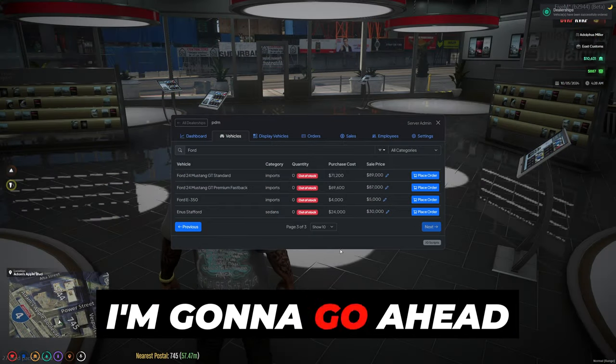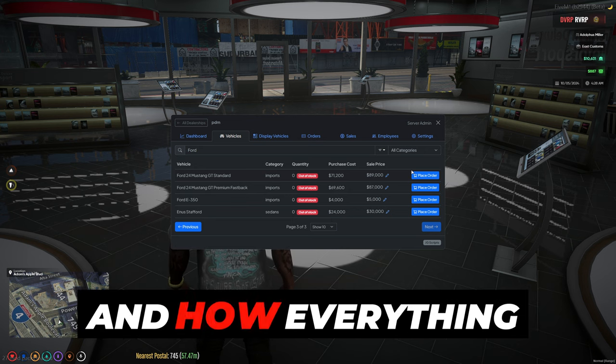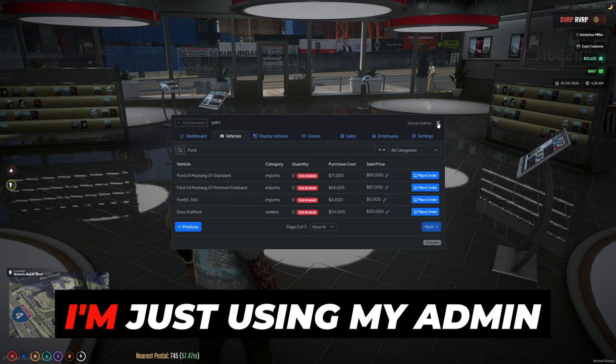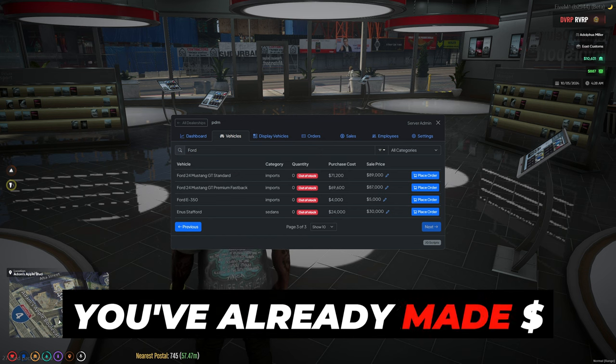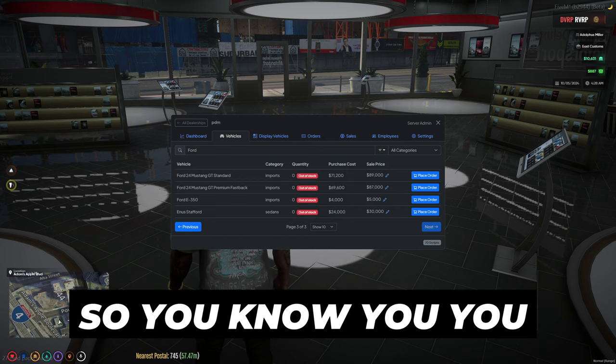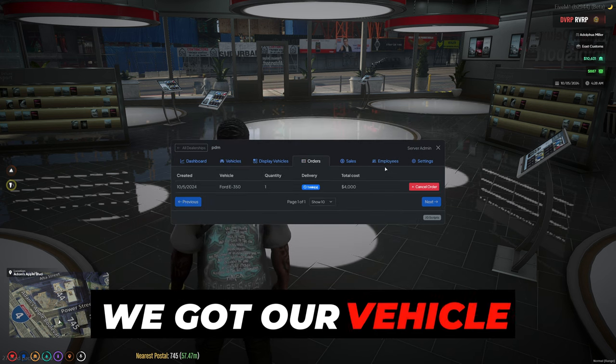Right here I'm going to go ahead and place an order on a vehicle and show you guys how to purchase it and how everything looks. I'm just using my admin perks. Whoever is a PDM dealer, you've already made $4,000. We've got our vehicle right here.